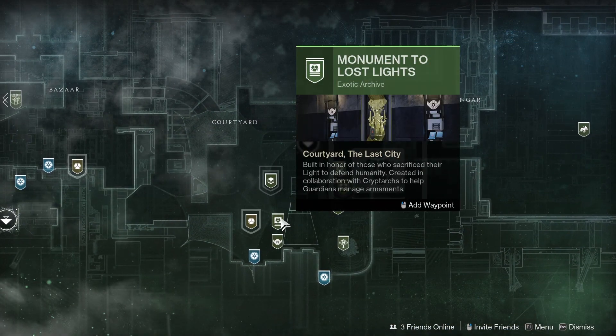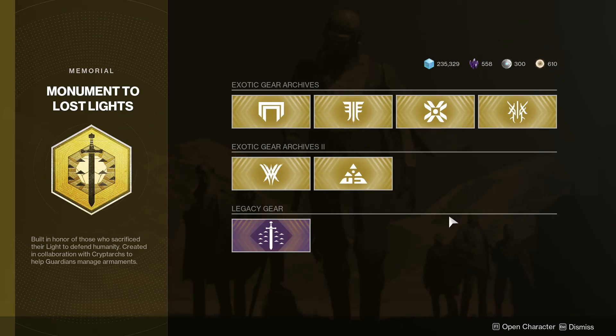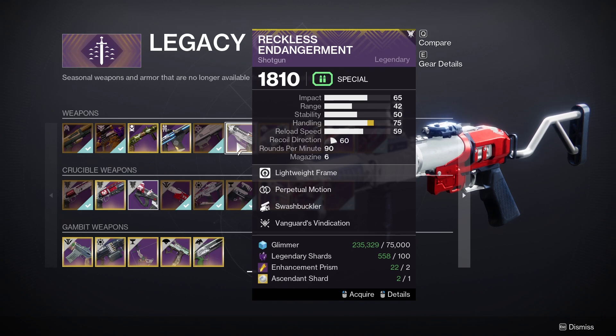To get the Reckless Endangerment, you will need to visit the Exotic Kiosk, which can be found right here on your map at the Tower destination. Once you are here, you will want to click on the Legacy option, and here you will be able to purchase the Reckless Endangerment.